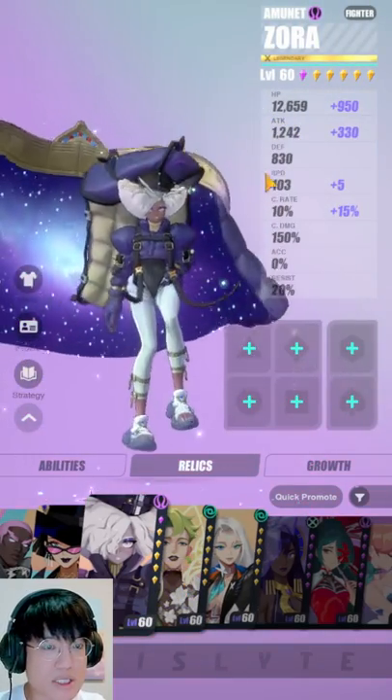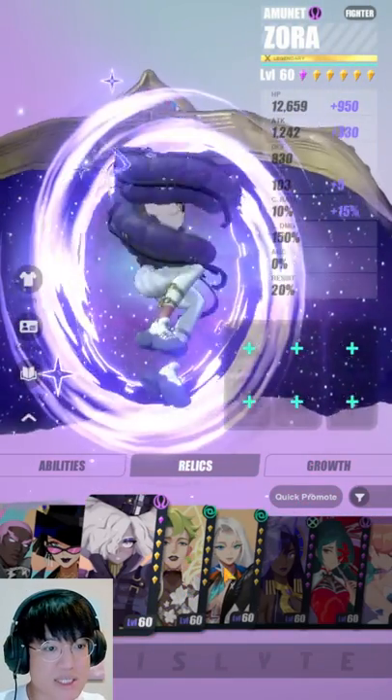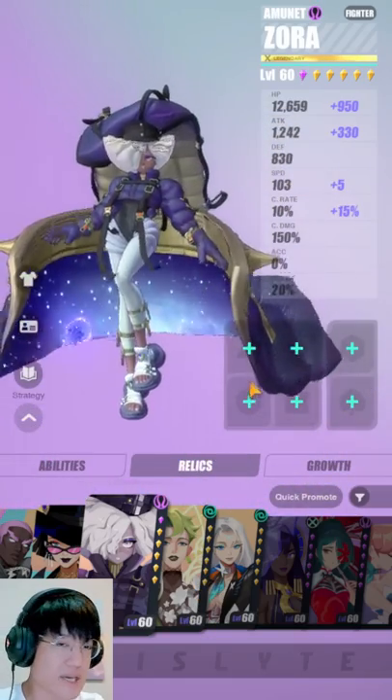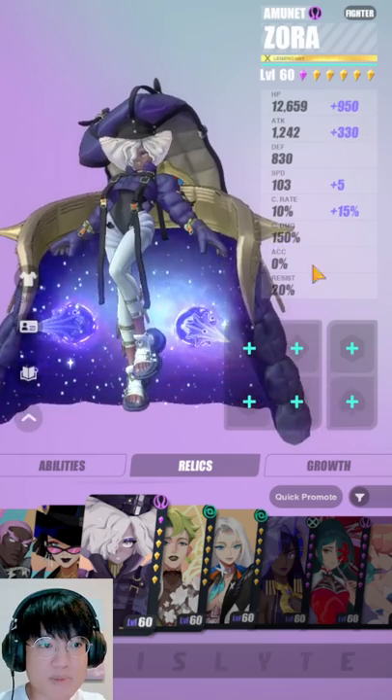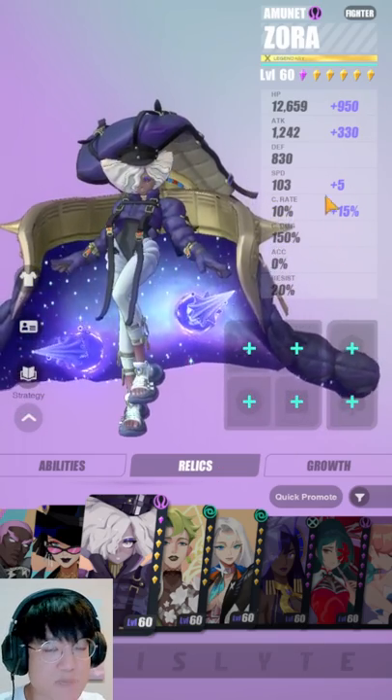Now Zora — the way you want to build her is like a typical DPS esper. You can either run her with Hades, Zeus, or the typical Thor set. So that works as well. Just run her with a lot of attack power, a lot of crit damage, and as much speed as you can.